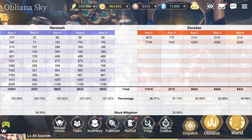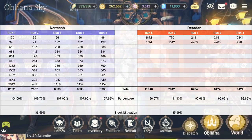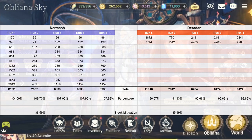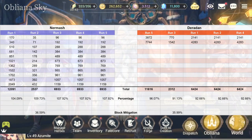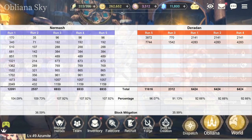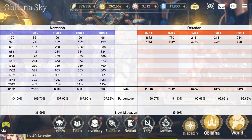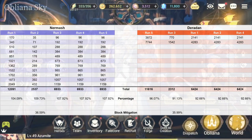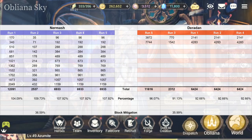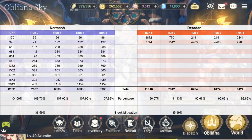Another cool thing to see is how much block actually mitigates damage. Block mitigates from regular damage — not crit damage. The numbers are 36.59 and 35.99 percent mitigation from the regular hits, which is pretty significant. I think Casino did a video about block recently — check that out for more detail. Someone smarter than me can do the exact math on the multipliers.